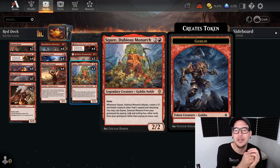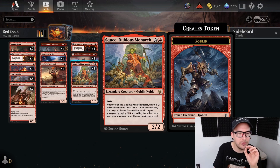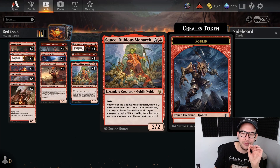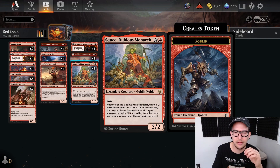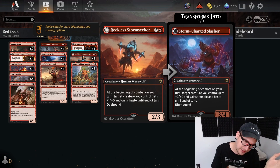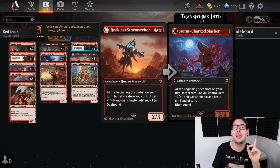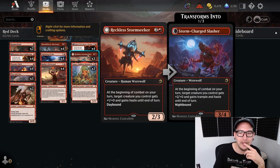Our other three drops: Squee, Dubious Monarch - haste. When it attacks you make a one one red goblin creature that's tapped and attacking. You can also cast it from the graveyard, which this deck likes. After a board wipe you think mono red is just toast, but Squee helps. Squee also helps turn on the Phoenix Chick ability because it makes two creatures attacking. We also have Reckless Storm Seeker - day bound. When it enters the battlefield, target creature you control gets plus one plus zero and gains haste. Another way to give our creatures haste - can give itself haste. The night side: plus two plus two, haste and trample.